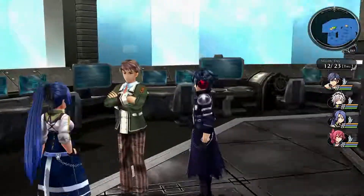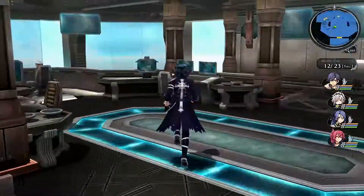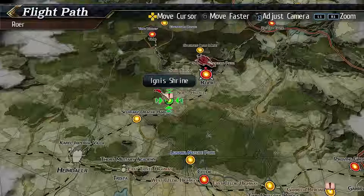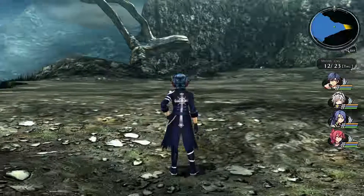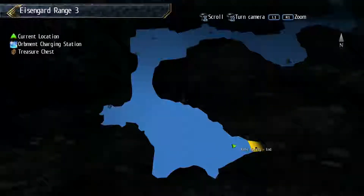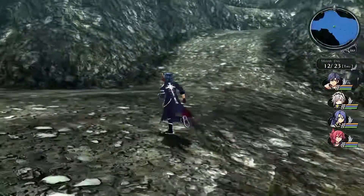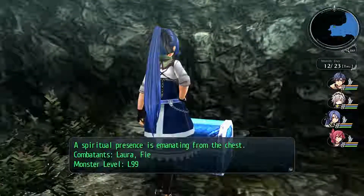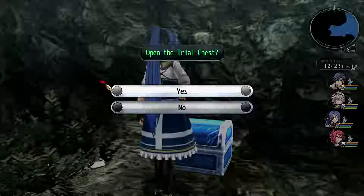Did I talk to everyone? Yeah, I guess so. Okay let's talk to Toa - where do you want to go? Oh, we're still in Ruhr, I thought we're here. There we go, let's go here again. So there's a trail chest here. And I think there were new enemies, so I'm just gonna explore after this - if there are I'll show you, if not then I'll cut. Level 99, so be sure you're ready for this. If you are, let's go with this.